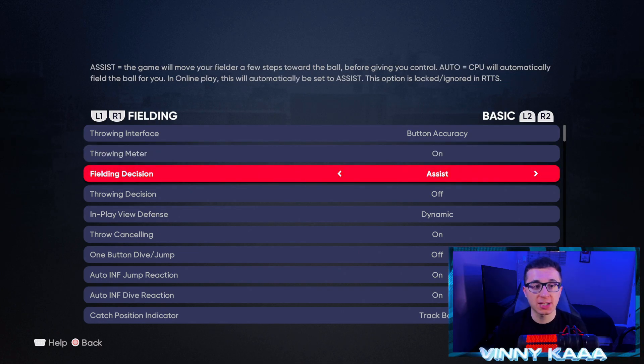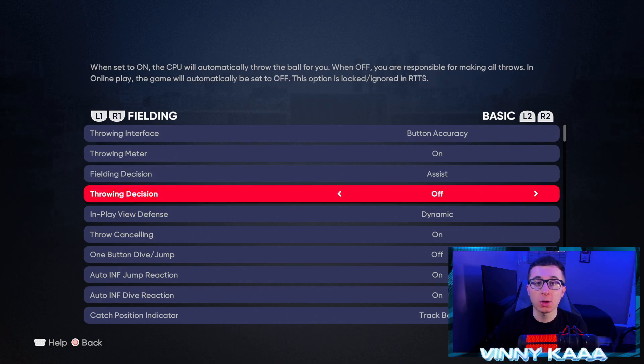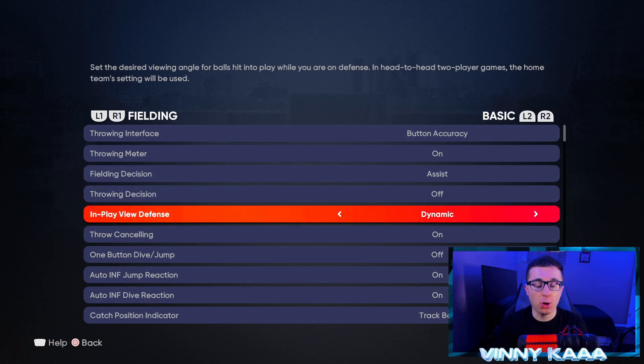Fielding decision, we're gonna leave that on assist — it's gonna guide us a little bit to the ball with the computer's help. Throwing decision is another CPU setting so I'm gonna leave that off. For in-play view defense, I have it on dynamic for my fielding. When I was hitting I had it on medium so I could see the ball a little bit better, but I feel like I can see the ball pretty well on dynamic for fielding, so I go for the presentation there.